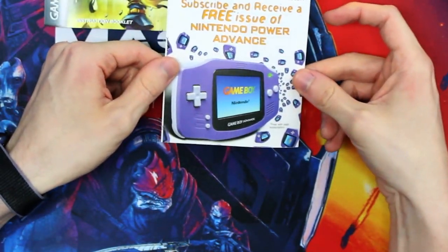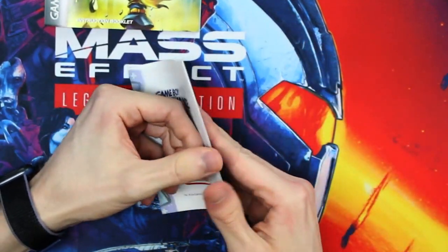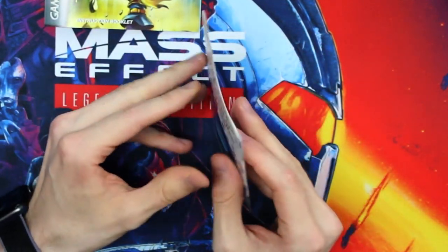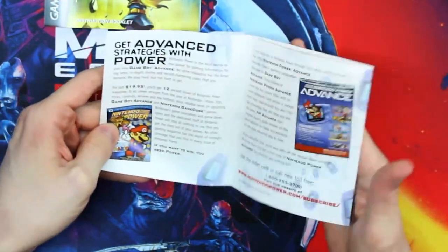As always, you got your Nintendo Power Advance slip. You always got to get these inside here. I remember seeing these all the time. It's amazing that people preserve these all these years later. This is Nintendo's little magazine.